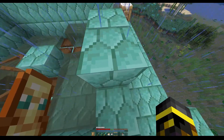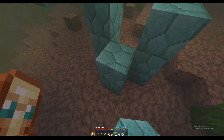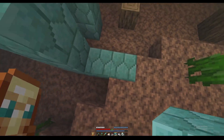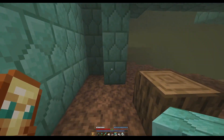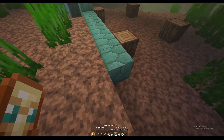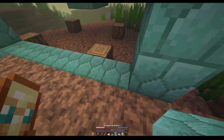We're going to need to spawn-proof this. The kill chamber is a little different so pay attention. The first part is pretty simple — all you do is make a four-deep drop trough. We'll dig it and make it four deep like this.